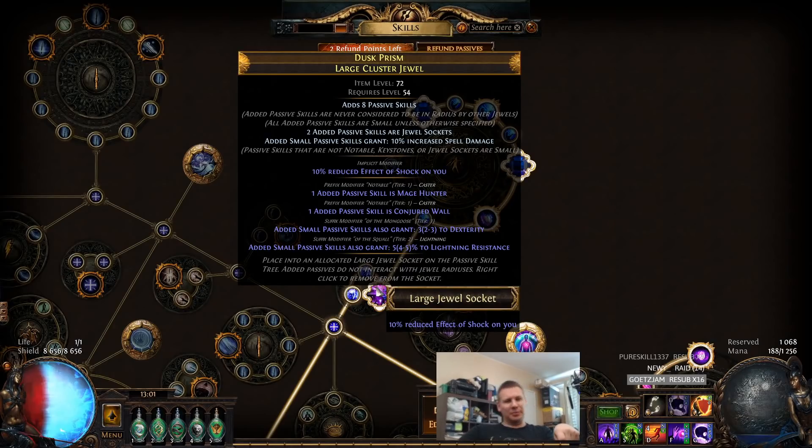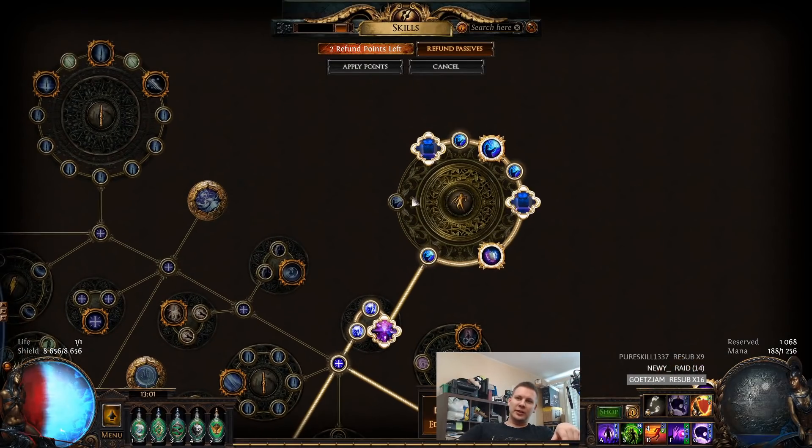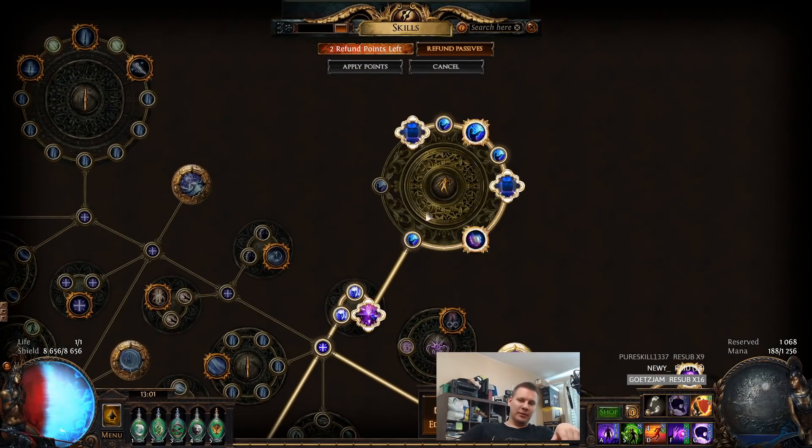I think I probably used like anywhere between 100 to 150 Harvest rerolls to get that. And it actually spawned without the lightning resist. And as you can see, it's not finished because I have to take the traveling nodes here. Once we end up getting a third notable, which is the suffix, the Conjured Wall will move here.